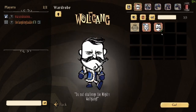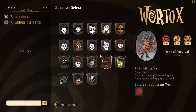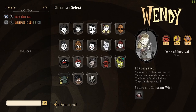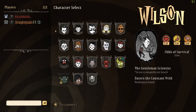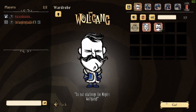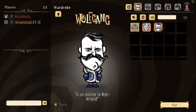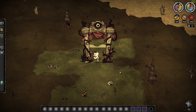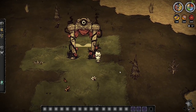My personal favorite is Wolfgang — double damage when he's mighty. I would probably recommend Wilson because his beard is actually really useful for winter and he's a pretty good starting character. He's like the default character; everyone else has perks and quirks. Alright, I'll be Wilson and I'll be Wolfgang. If there's any skins you want to put on, you can do it now. If not, let's go.